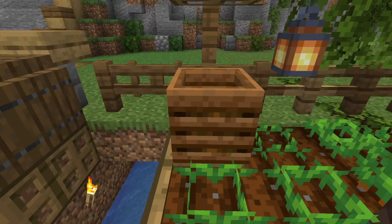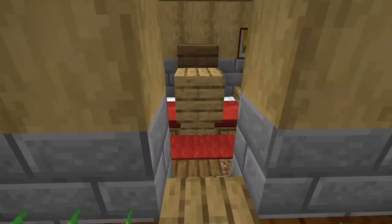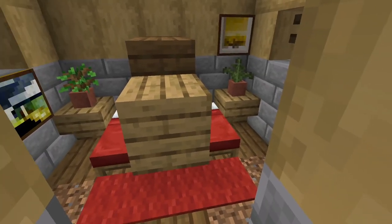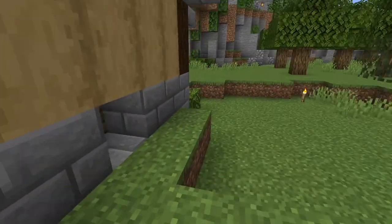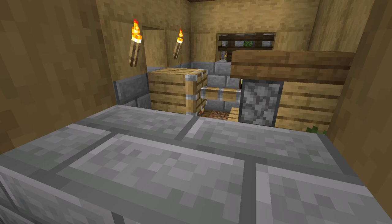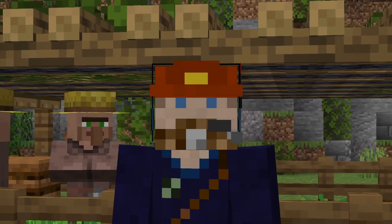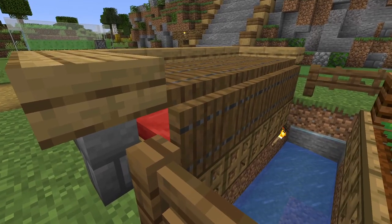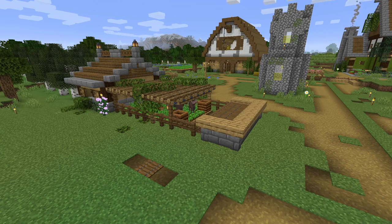I've moved the composters out here, enlarged the garden just a little bit, and moved their beds back into this little place they call home. Now why did I do that? Because then, if I come around back here, I can flip this switch and effectively turn my breeder off. If they can't get to their beds, they just don't want to make babies. I've also placed some extra beds out here, just for fun, and disguised it as a gardening workbench.